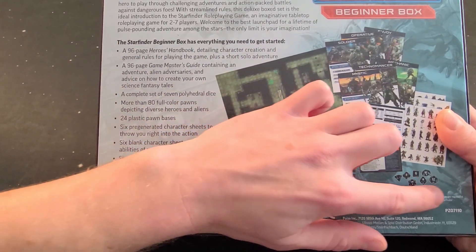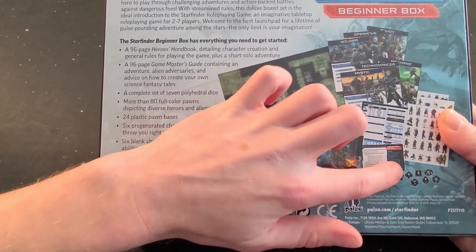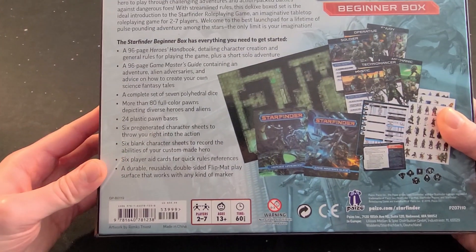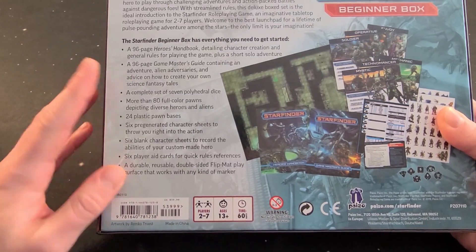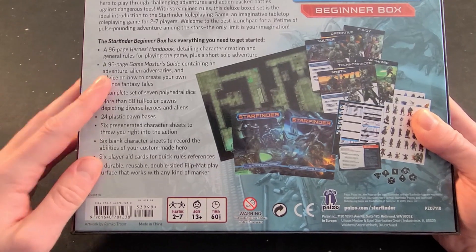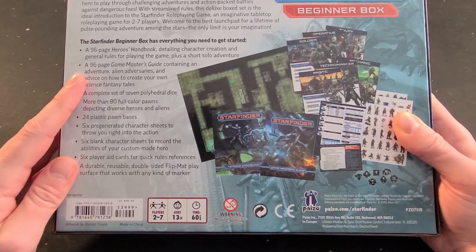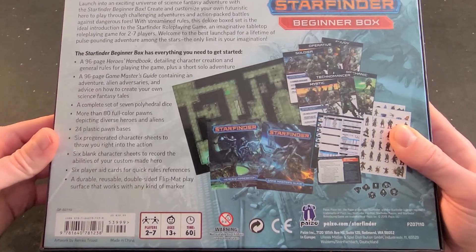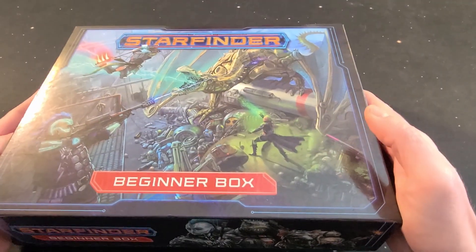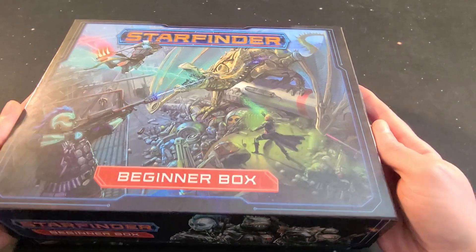There are going to be some punch-out tokens, and you get all your fancy schmancy dice — d4s, 6s, 8s, 10s, 20s, whatever's in there. There's going to be some roster sheets, which I really love. There's nothing cooler than making your own hero — that was one of my favorite parts of D&D when I played it.